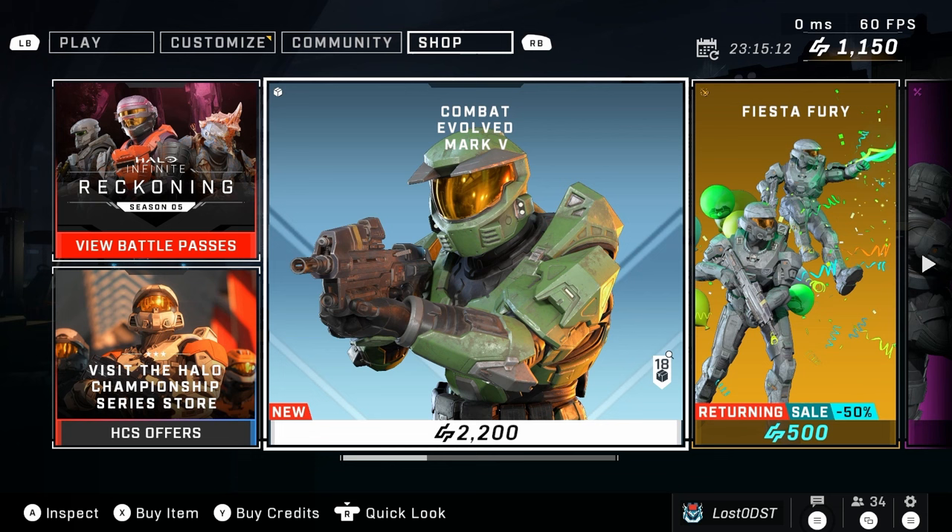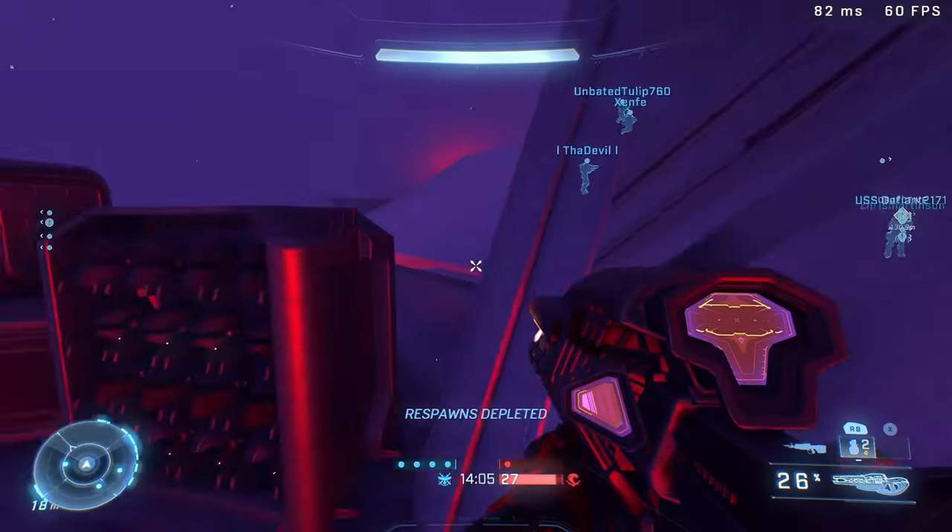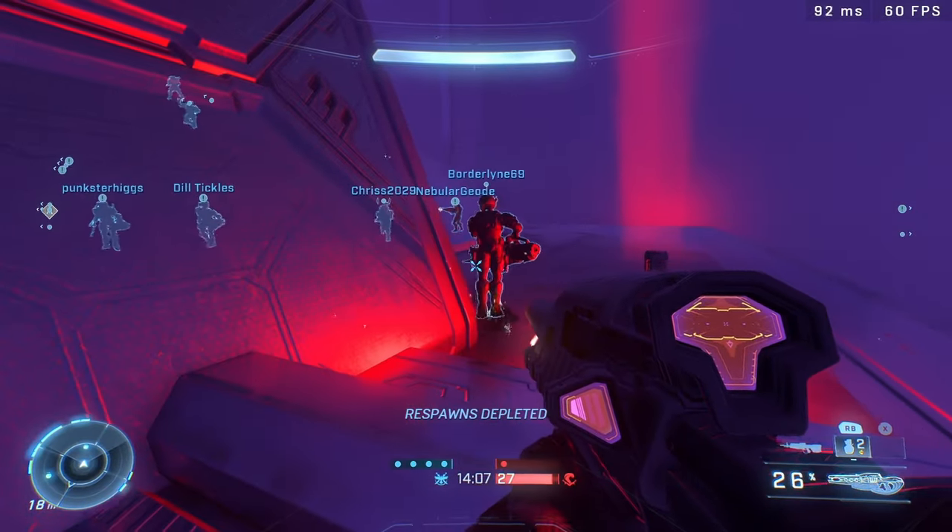So here is the Combat Evolved Mark V armor set. It's going for 2,200 credits, which is $22 USD. You can actually get this bundle for $20 — exactly 20. As you can see here, you can get the $20 credits bundle, which comes with 200 bonus credits, which just gives you the entire bundle. So it's basically going for $20, unless they remove that 200 bonus later on.